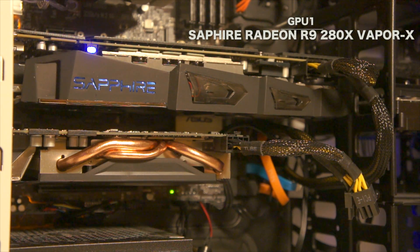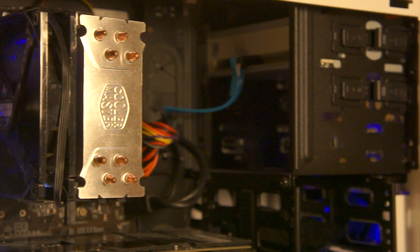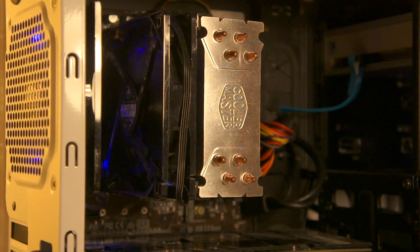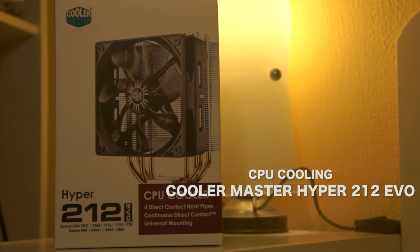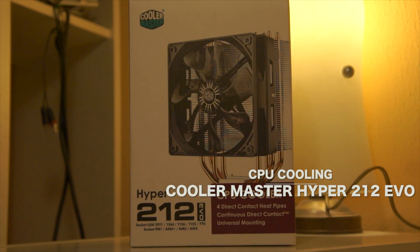You may have noticed there are two graphics cards in my system. The top one is a Sapphire Radeon R9 280X Vapor-X and underneath is a GTX 970 Mini from Gigabyte. This might be an odd setup, but I'll explain this later. For cooling, the case still has the default Sickle Flow fans that came with it, along with a Cooler Master Hyper 212 Evo for the CPU.